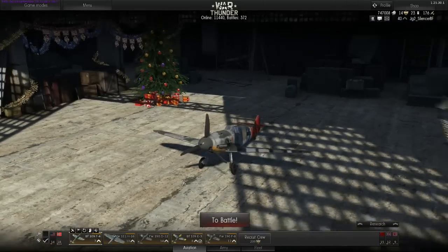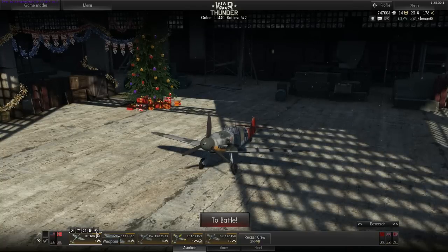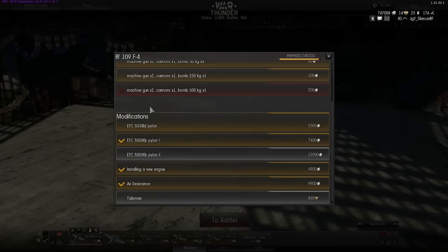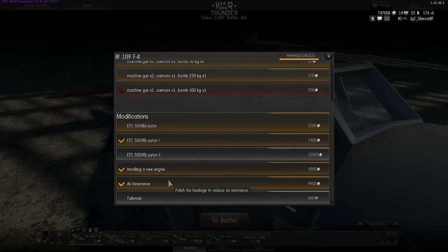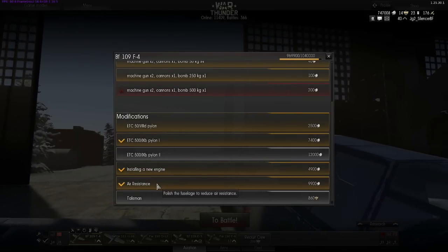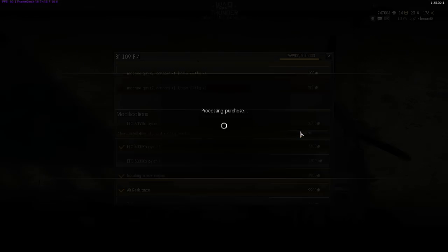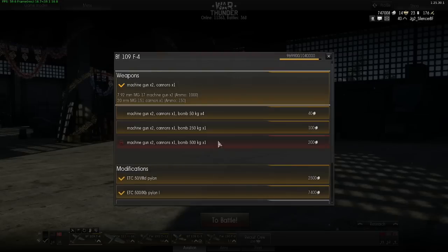The next thing down here is the weapons selection. With the weapons selection you can see the unlocks, the weapons, and the modifications you can get for this plane. As modifications, there is installing a new engine and reducing air resistance. Installing a new engine will make your plane faster and speed up acceleration, and reducing air resistance will make it faster too.